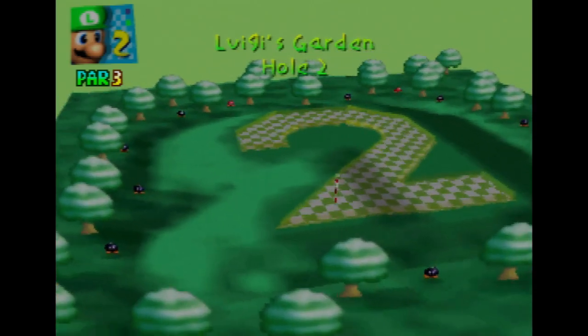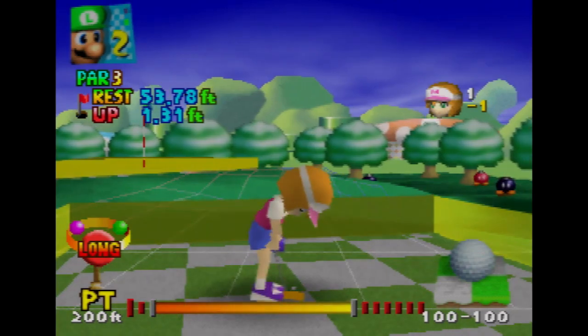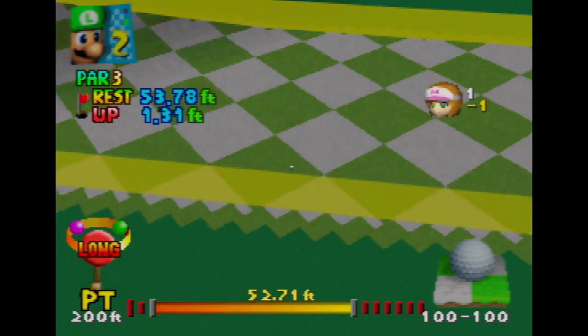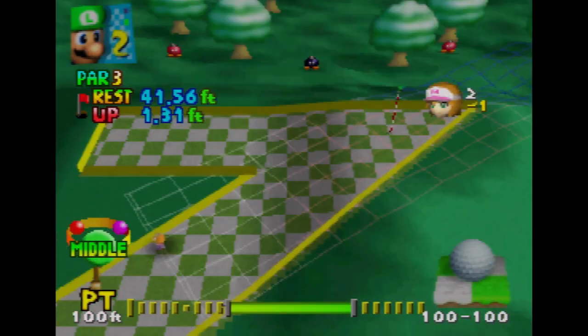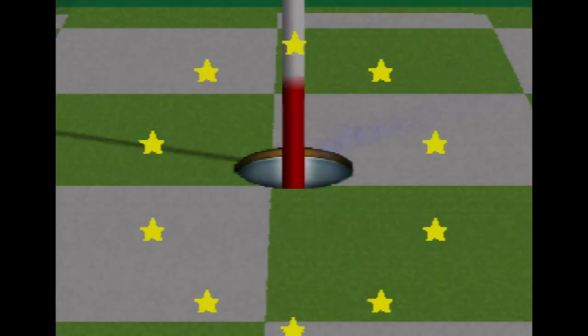The gimmick to Luigi's Garden is that these are all numbers. We're gonna do a long putt and try like this. That's a decent shot. How far are we to the hole? 41 feet - I think that's doable. Okay, that's too long. It's a little iffy playing Mario Golf - I am using a CRT and I'm used to playing with the delay. Nice par.